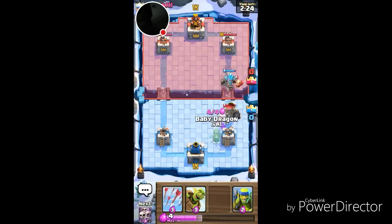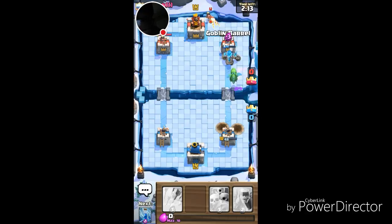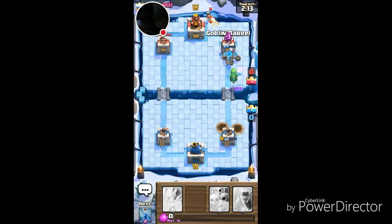I know we can do it! Those are both going to do damage — that did a lot of damage. But I dropped my Golem, my Baby Dragon, and my Goblin Barrel, and we take out that tower.